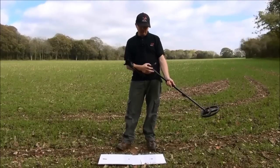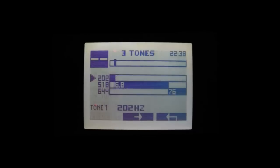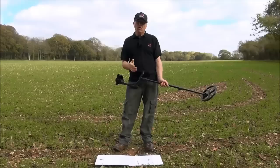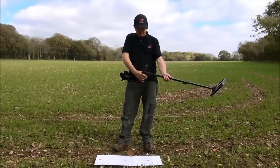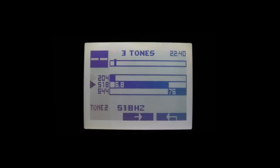You'll see three tones — hit Expert again. There you've got the tone levels listed: iron is 202, mid-tone is 518, and high tone is 644. I'd like to adjust the high tone to 710. By scrolling down to the necessary number and pressing the plus button, I'm just going to raise it up to 710.